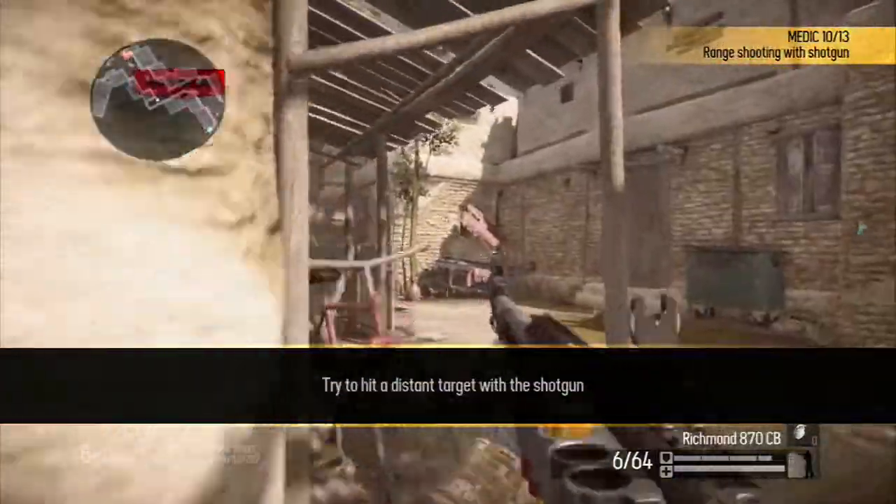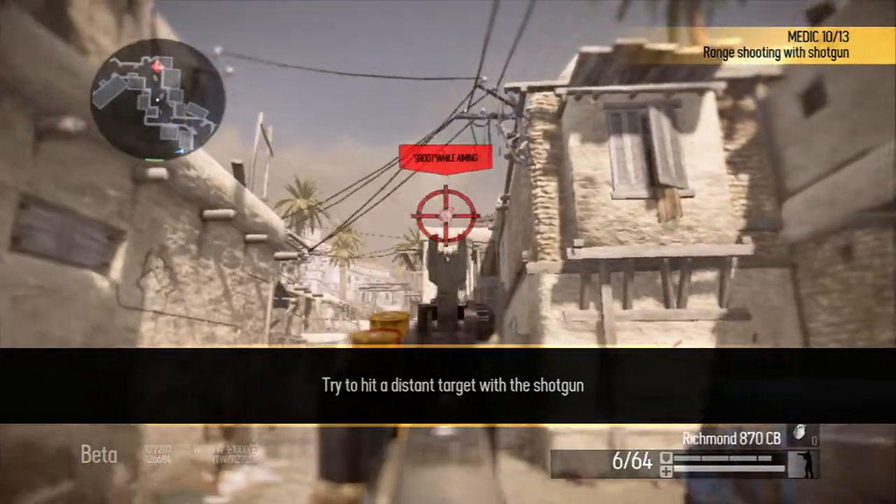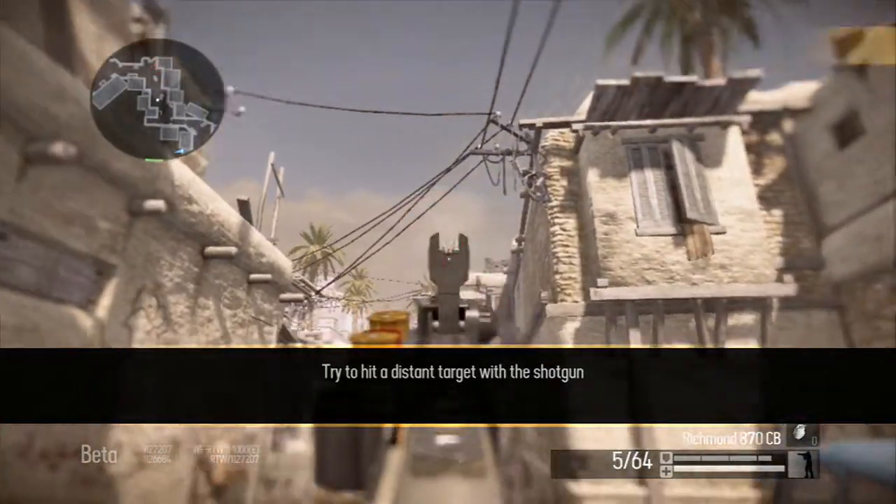The damage of shotguns decreases dramatically with range. When enemies are far away, the offense of Medics is not very efficient. Try and hit the distant arc.